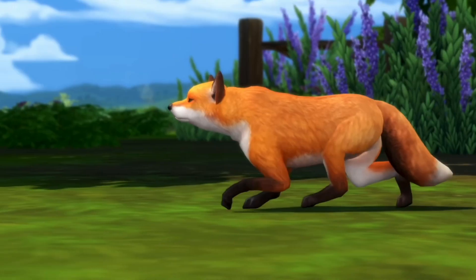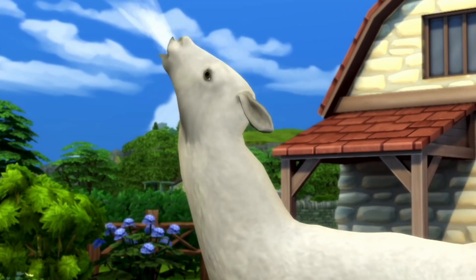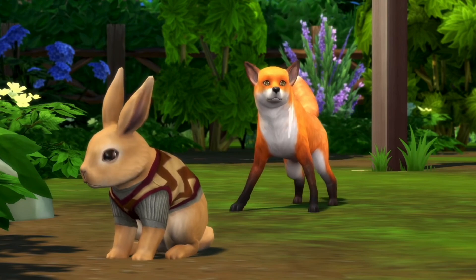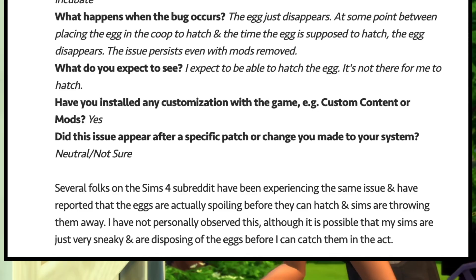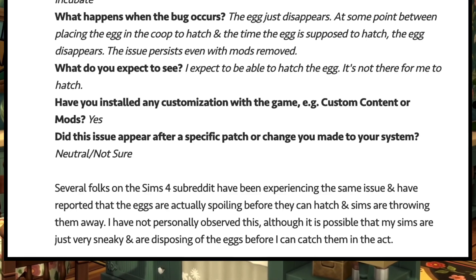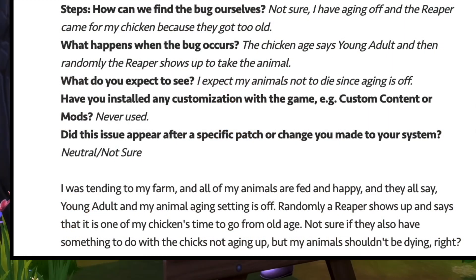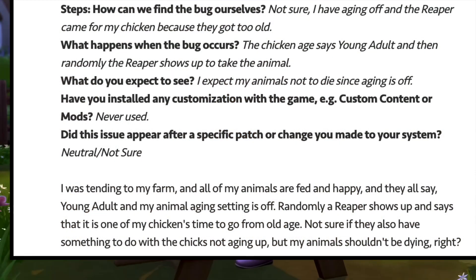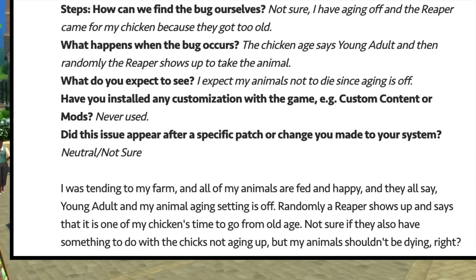Cottage Living brought some pretty good gameplay, but many are still struggling with bugs including animals dying. For example, with the chicken coop, when you place it on the lot and buy chickens, sometimes the eggs just disappear — at some point between placing the egg in the coop to hatch and when it's supposed to hatch, the egg simply disappears. Additionally, some players have aging off and the chicken's age shows as young adult, but then the Grim Reaper randomly shows up and takes the animal away.